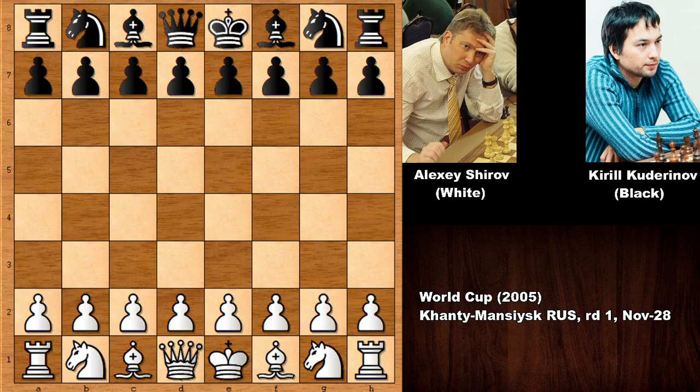Hello everyone and welcome back to another very exciting attacking chess game by the attacking chess master, one of the greatest attacking chess players of all times, Alexei Shirov, who had the white pieces and his opponent was Kirill Kuderinov, chess international master from Kazakhstan. This was from the Chess World Cup tournament from 2005.